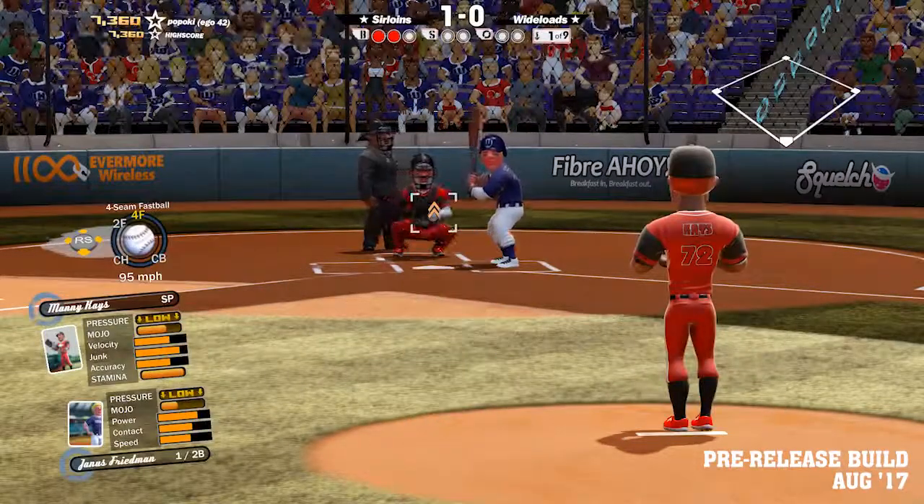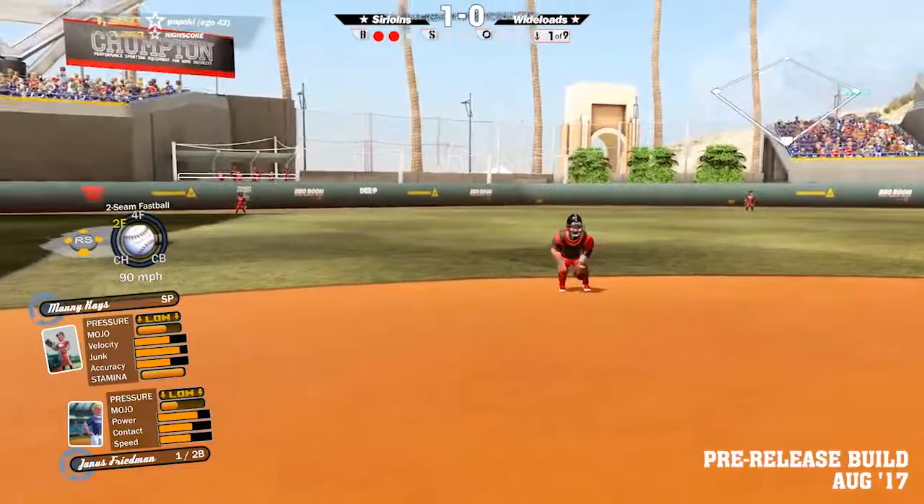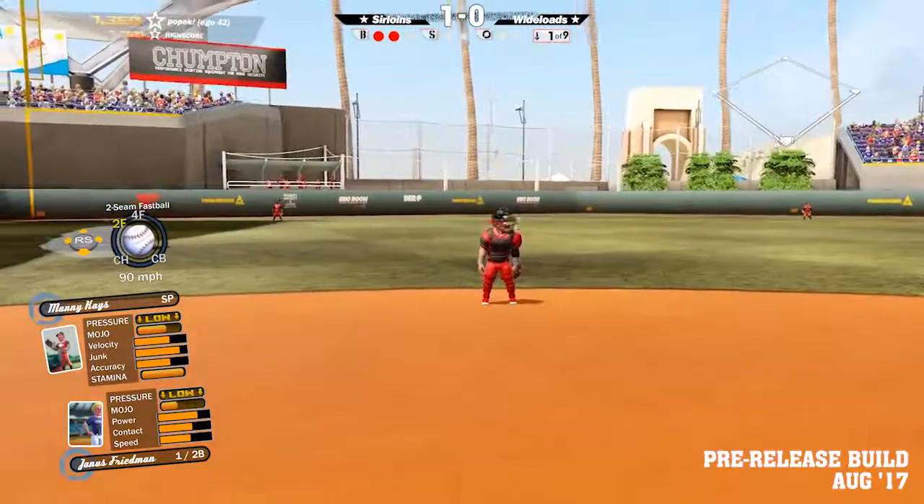For example, in SMB1 you may have been able to get away with putting a catcher at shortstop — that's not going to fly in SMB2.